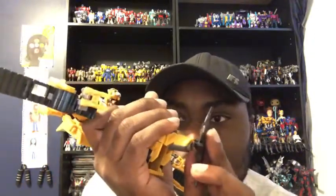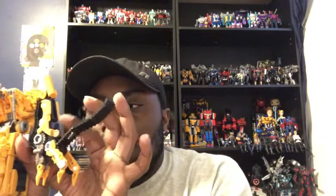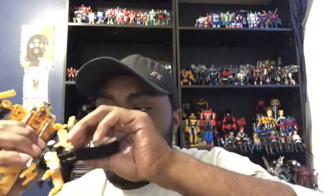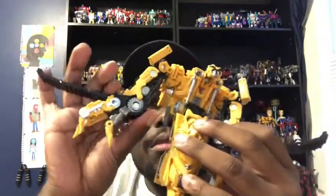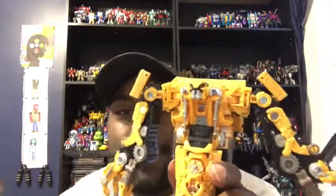He only comes with a stand — just grab it and attach it, then push it in. There it is. I forgot about these other pieces — I'm not sure what they're for. You push this piece down, and this piece is mostly down, and that's about it for Skipjack's transformation.